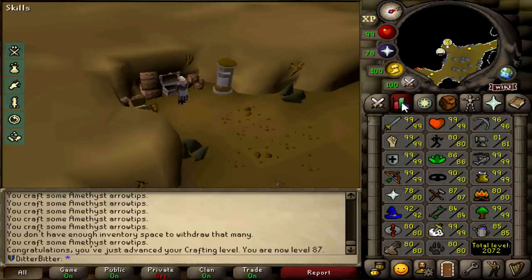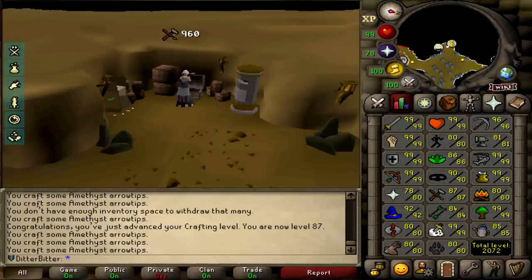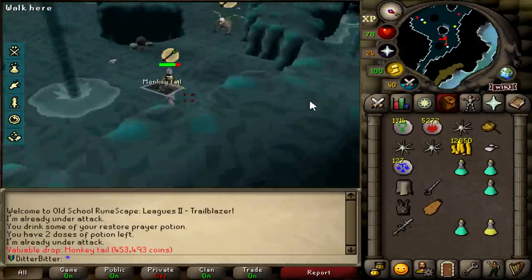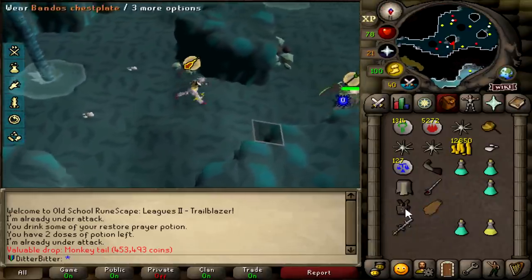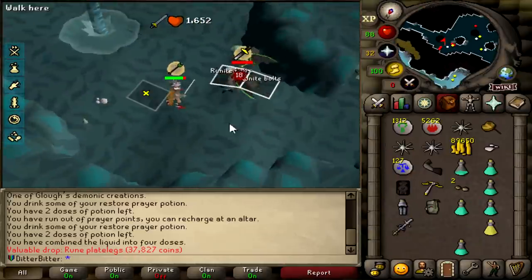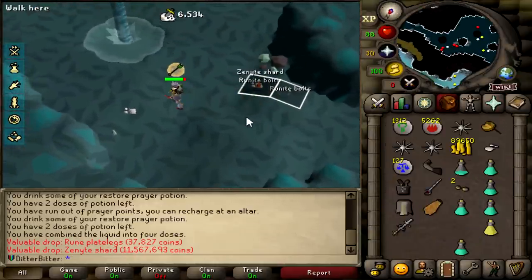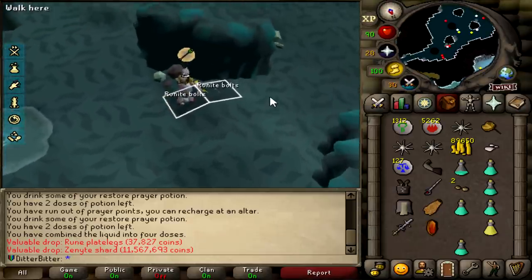We now have amethyst because of our mining level. Amethyst is going to be really good for our 99 fletching. A monkey tail drop - turns out it's for the ballista. And zenith shard! Let's go - I'm at like 30 KC. First zenith shard, that's my suffering right there.